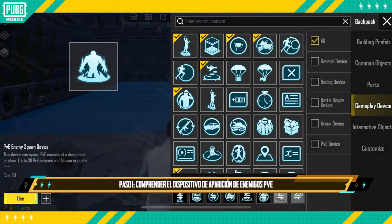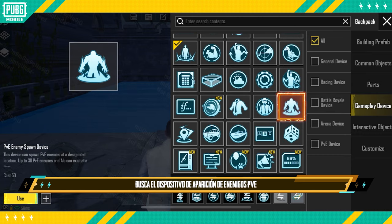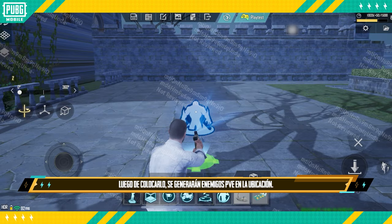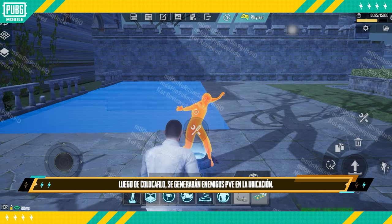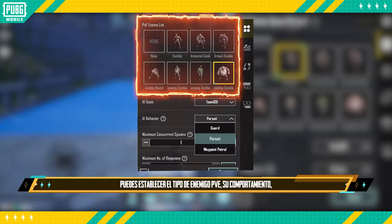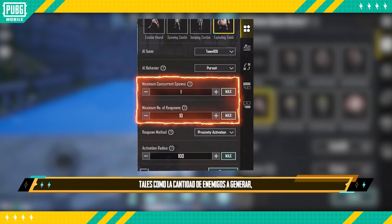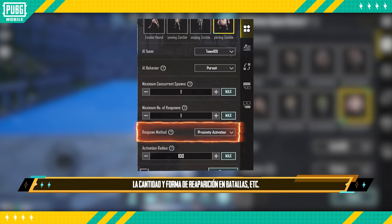Step 1: Understand the PVE Enemy Spawn Device. Search for it on the Gameplay Device tab. After placing it, this location will become the spawn point for PVE enemies. On the editing panel, creators can set up the PVE enemy type, their behavior, and other various aspects such as how many at a time, number of respawns, respawn method during battle, and more.